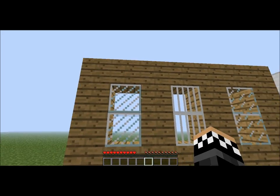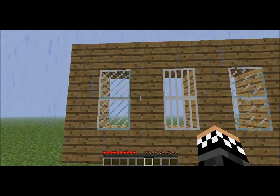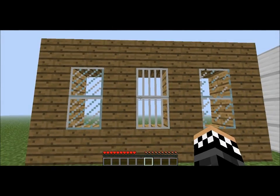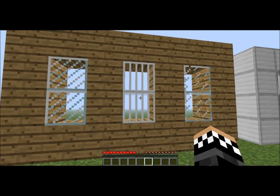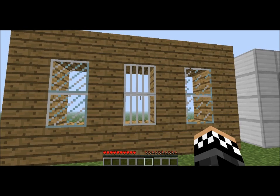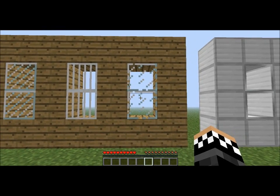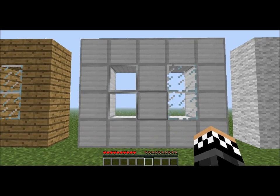So this one right here is called the angled striped glass. And then this is called — I would think of this as like an iron barred glass. That's sort of how I think of it, but it's actually the striped glass, and this is compared to the normal glass.